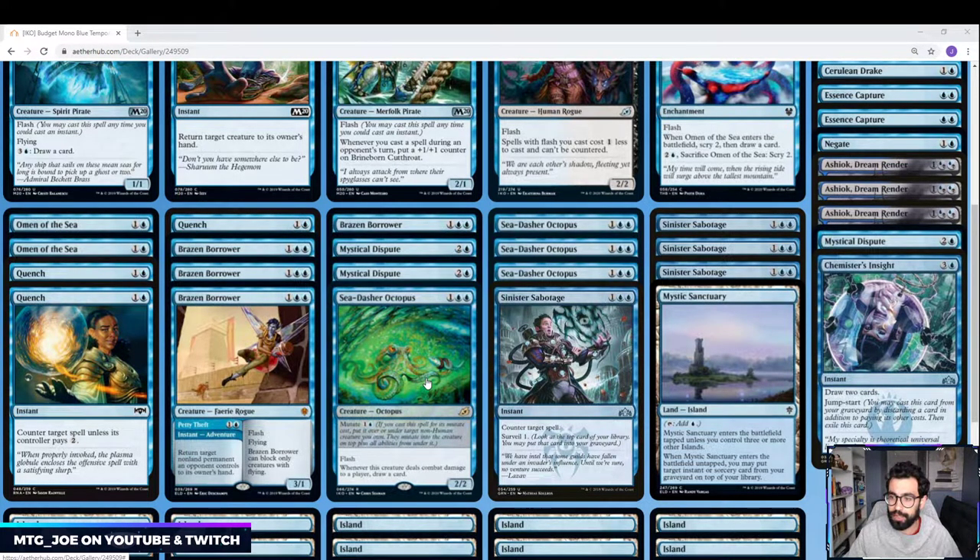The last creature in the deck is Sea Dasher Octopus — a new card from the set. It's a 3-mana 2/2 Flash. Whenever this creature deals combat damage to a player, draw a card. But you can also mutate it at instant speed onto another one of your creatures. So you can play Spectral Sailor on turn 1, flash this in on top of the Sailor, and now you attack in and it draws you a card. It's kind of an instant-speed Curious Obsession with a creature stapled onto it. Those are our wildcards in the deck — everything else is common, so it's really cheap to build.